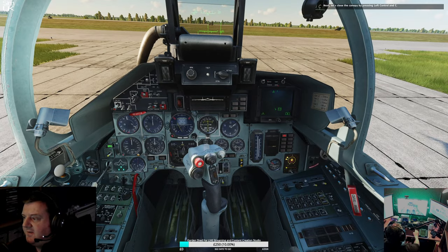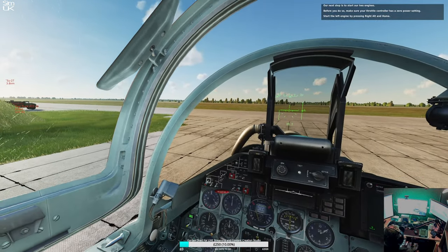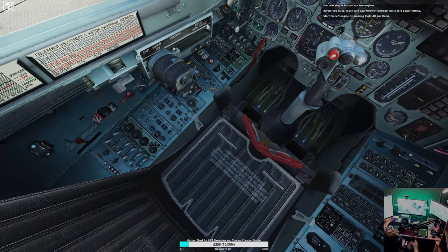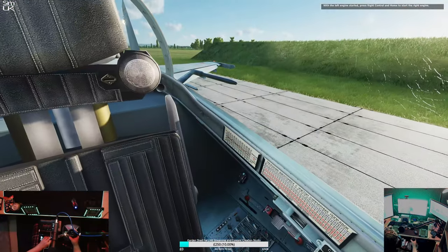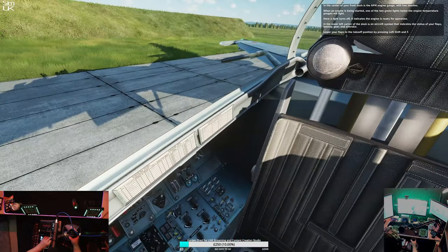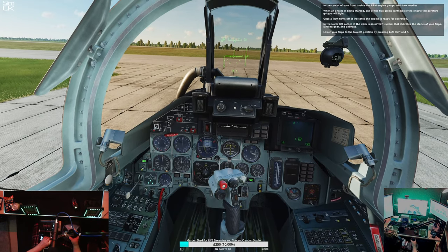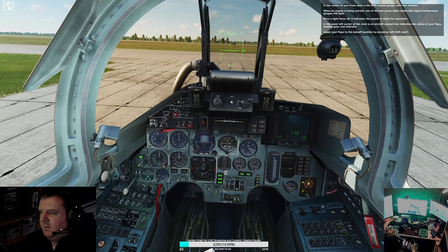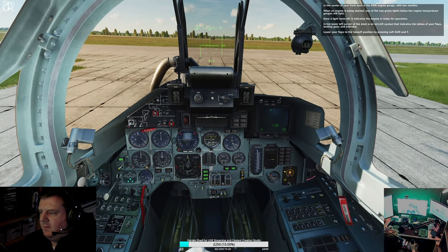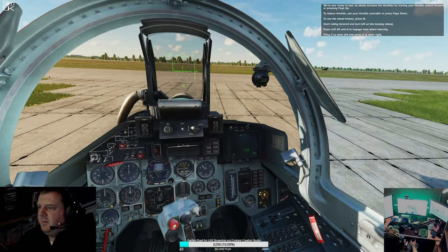Next, let's close the canopy by pressing Left Control and C. Our next step is to start our two engines. Before you do so, make sure your throttle controller has a zero power setting. Start the left engine by pressing Right Alt and Home. With the left engine started, press Right Control and Home to start the right engine. The center of your front dash is the RPM engine gauge with two needles. When an engine is being started, one of the two green lights below the engine temperature gauge will light. Once the light turns off, it indicates the engine is ready for operation. Lower your flaps to the takeoff position by pressing Left Shift and F — it seems to be working, excellent.